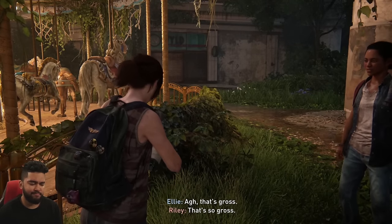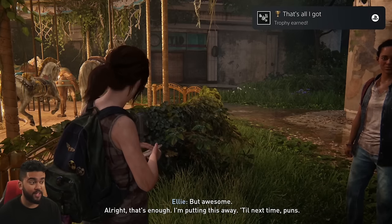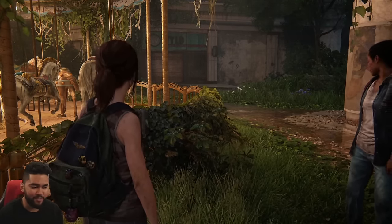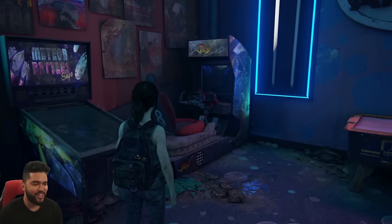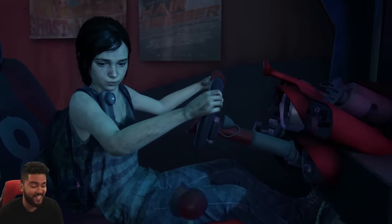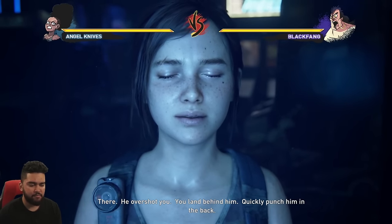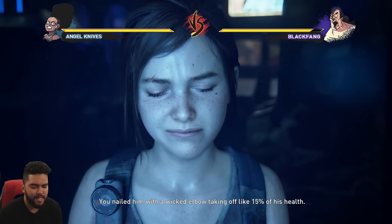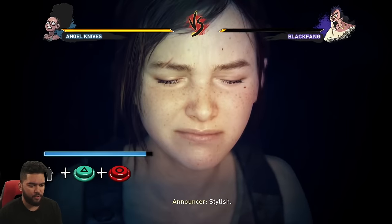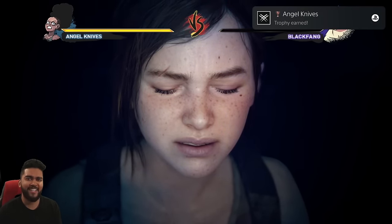We then have to listen to Ellie's jokes one final time for a trophy. I got them all done. There's also another trophy here — we have to play this Jak X machine. A lot of you on the channel know that I love the Jak series, so this is a nice little Easter egg. And there's our trophy: Nobody's Perfect. We also have to hit buttons on a rhythm game; some buttons you have to hit at the same time, which is tough. That should be enough for our trophy — Angel Knives.